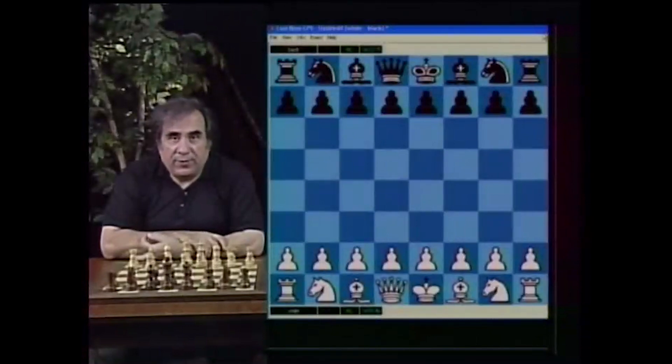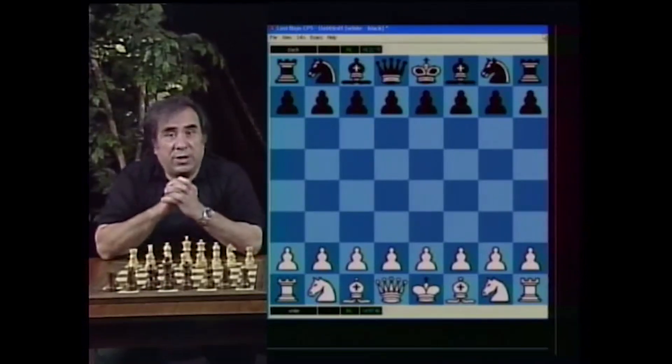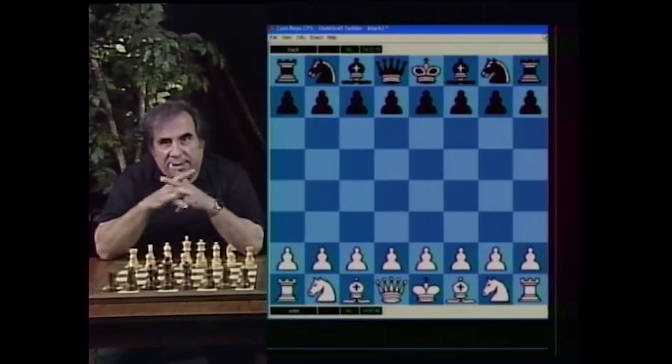The Russian Defense or Petrov Defense is not an opening I would recommend for black. The reason is because all black is playing for in this opening is a draw — to hope to exchange pieces and somehow draw the game. That's their dream in this opening. There are not many positional, strategical, or good ideas and not much to learn while playing black in this opening.